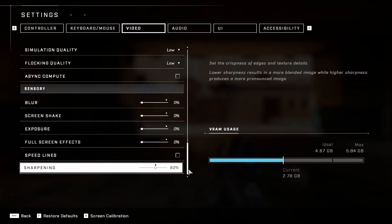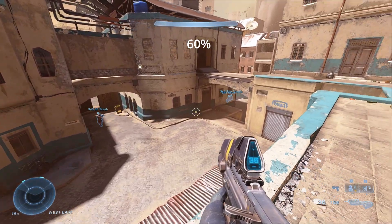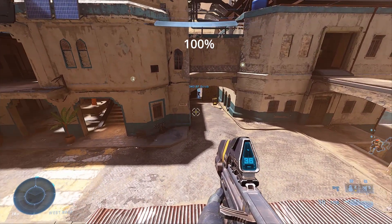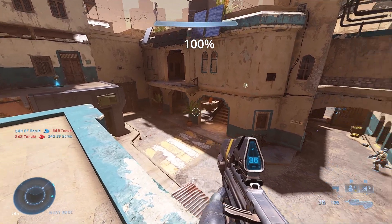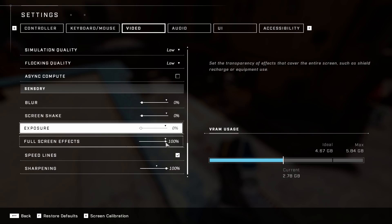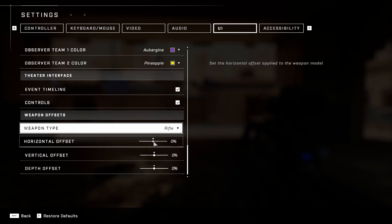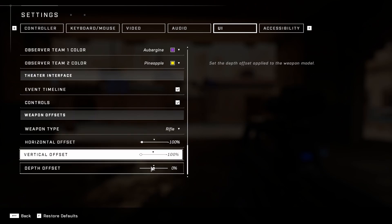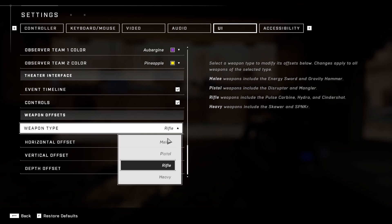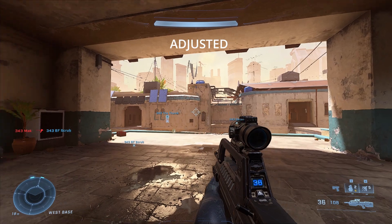Importantly, you may want to change your sharpening to 100% for a crisper image without sacrificing any frames. The minimum and maximum frame rate change above can cause some blurriness as the game tries to reach your targeted frame rate, and sharpening does a great job of nullifying this effect. Finally, turn off blur, screen shake, exposure, full screen effects, and speed lines. Moving to the UI settings, you can set the horizontal and vertical offset to minus 100% and the depth offset to 100% for each weapon type to greatly reduce how much space they take up on screen.